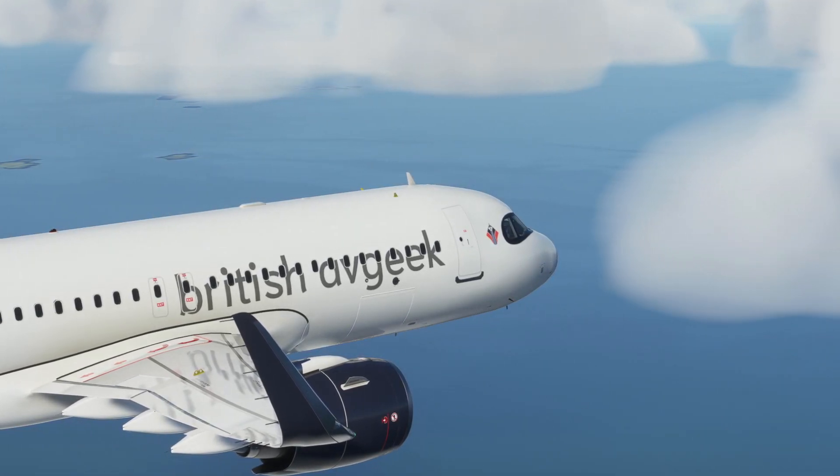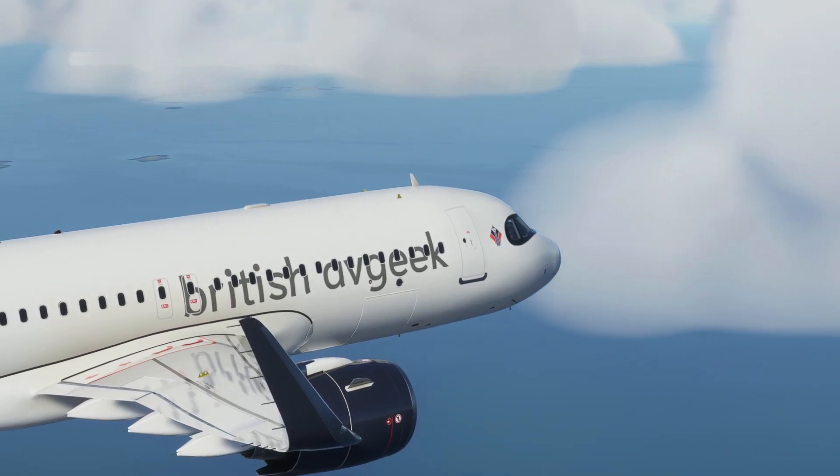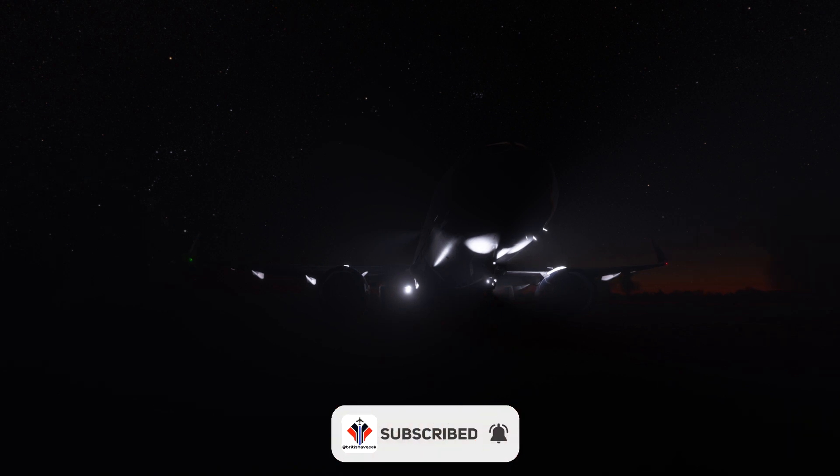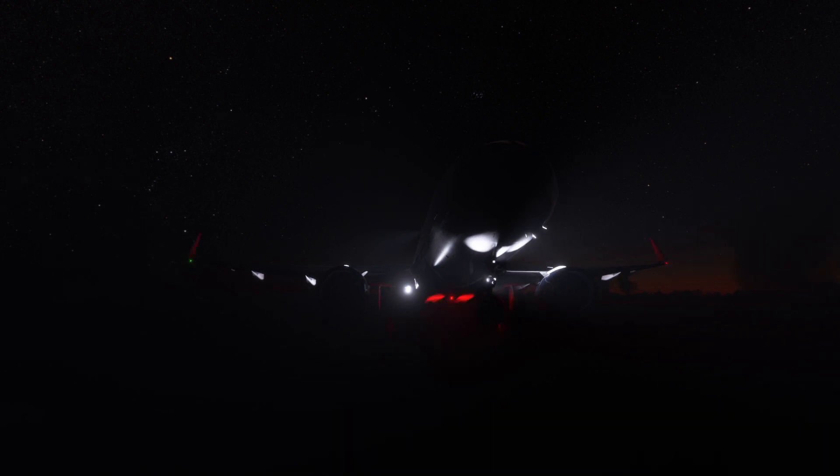We've got improved exterior lighting, and as you can see we've got beacons and strobes flashing away in daylight at the moment. This is what it looks like at night time as well — really immersive exterior lights, volumetrics, you can see the strobes bouncing off. Incredibly bright landing lights as well.